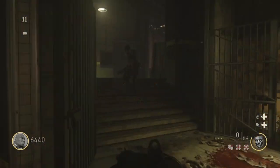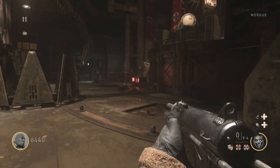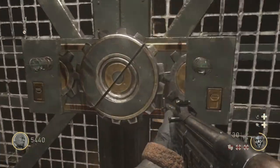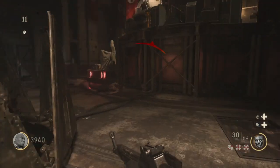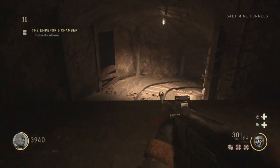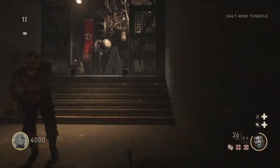You'll notice something different — there's this one door that says it needs efficient power or something, and now it'll cost 1,500 points. This door right here is the Salt Mine Tunnels, so now you've got that opened up. That's how you open it up.